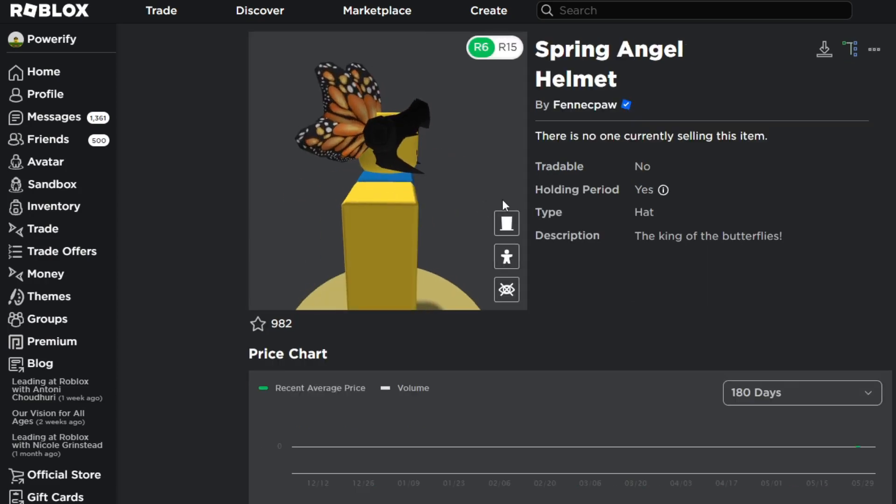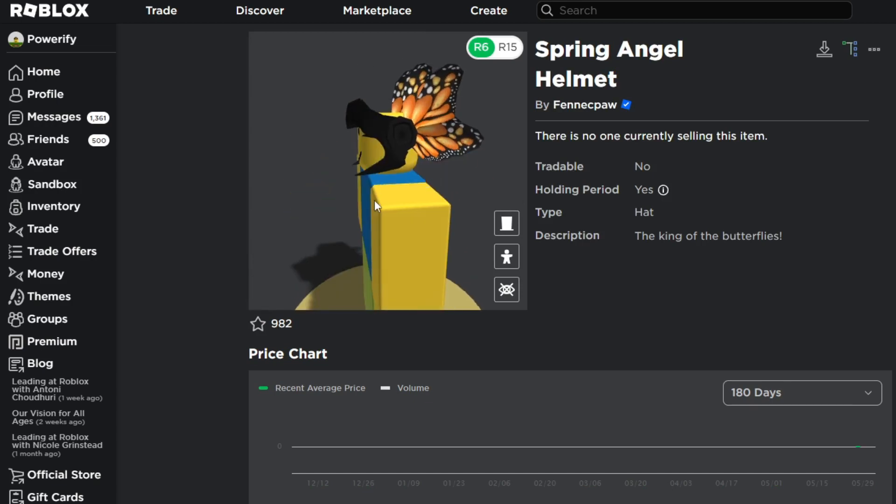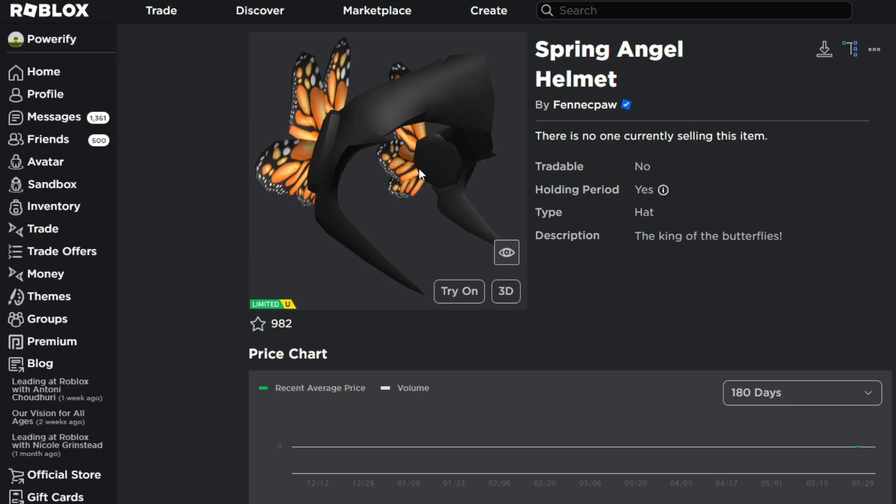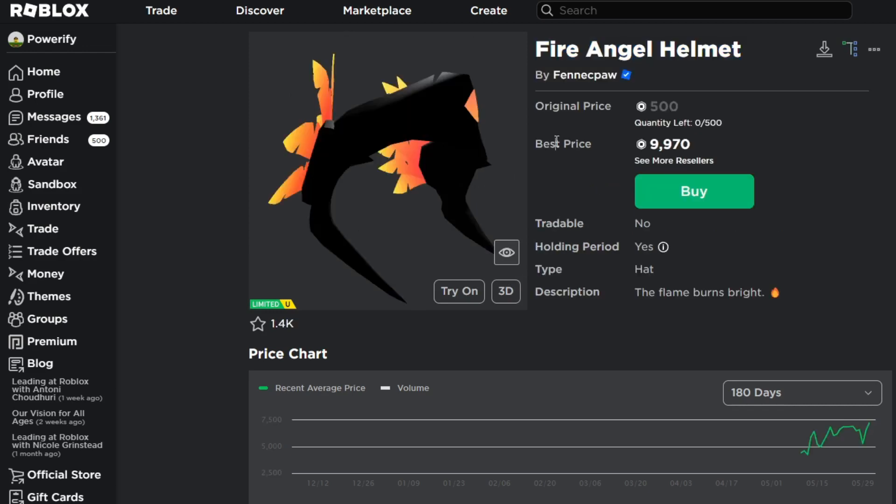If you're telling me this doesn't look like a Valkyrie, you're mistaken because it does. It's not an exact replica because this person would get kicked out of UGC if they were to copy it. But they tried to go for that Valkyrie look, and I think that's what they were going for. I'm going to be showing you guys the other items that this person made because they're actually really cool and very interesting.